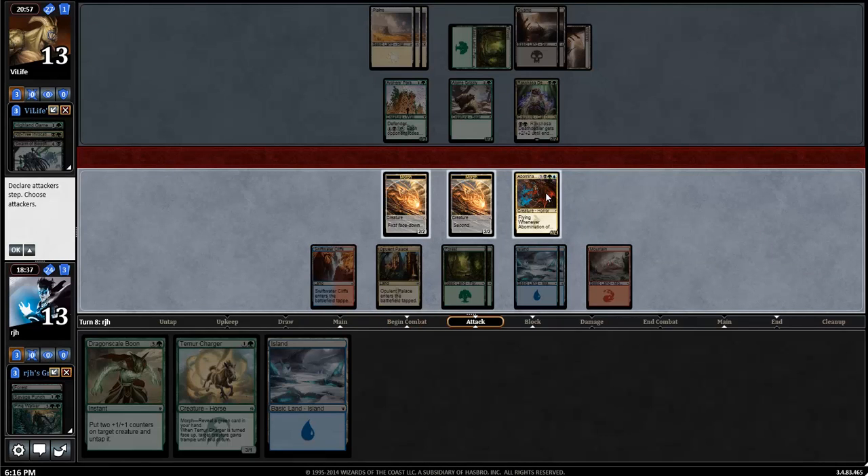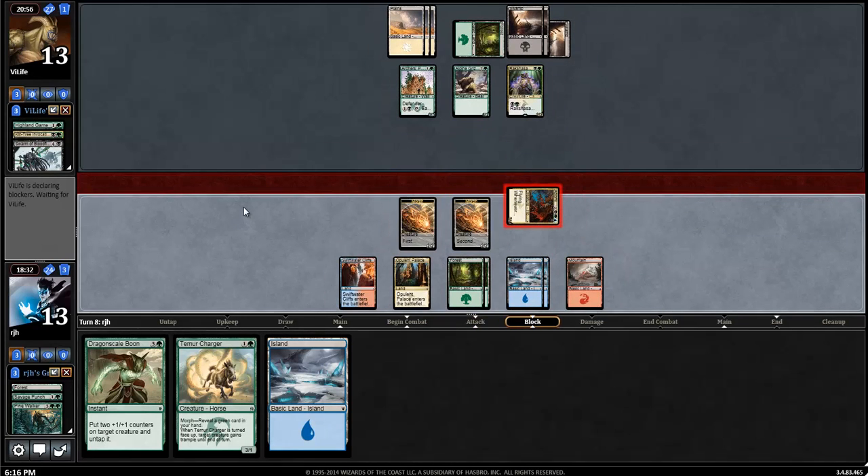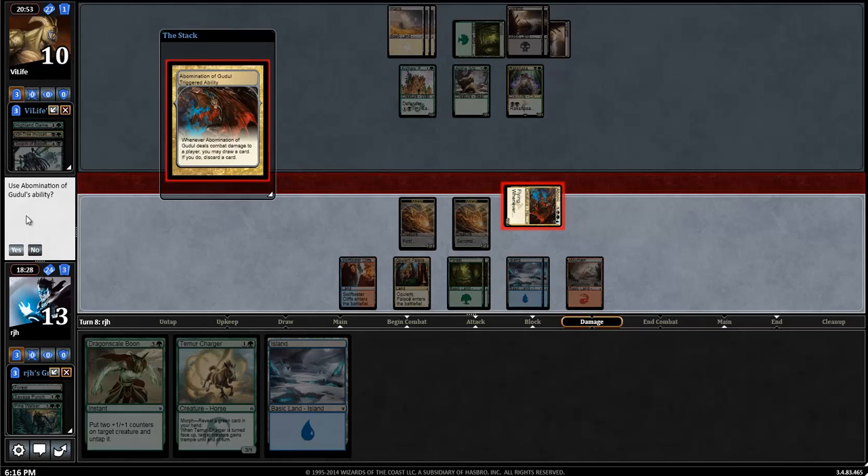Oh shoot, that was dumb of me. I was supposed to un-morph one of my guys. Just totally wasted 5 mana, which is really frustrating. But I was already thinking about my next turn after having traded off. Let's use the ability.